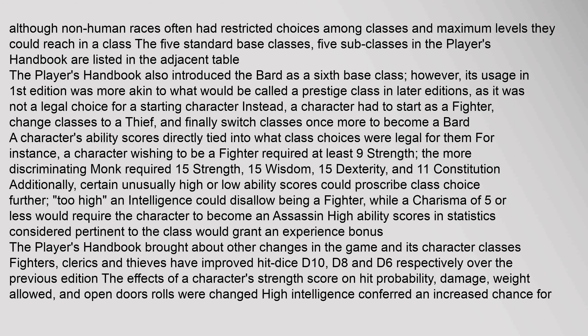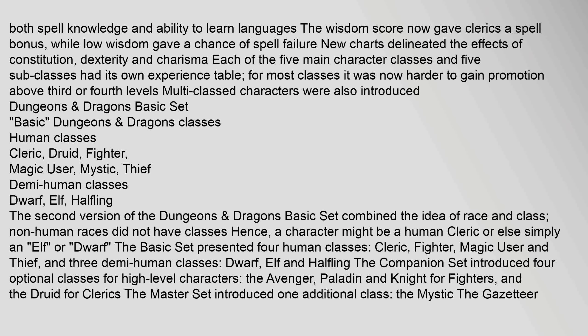High ability scores in statistics pertinent to the class would grant an experience bonus. The Player's Handbook brought about other changes: fighters, clerics, and thieves have improved hit dice of d10, d8, and d6 respectively over the previous edition. High intelligence conferred an increased chance for spell knowledge and ability to learn languages. The wisdom score now gave clerics a spell bonus, while low wisdom gave a chance of spell failure.